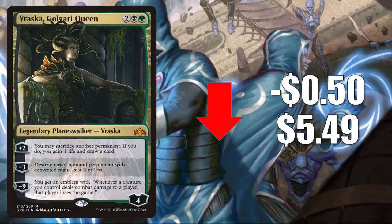Number eight is Vraska, Golgari Queen, down 50 cents to $5.49. This is another card that has seen some play in Modern, Legacy, and even Vintage at times. It's even seen some early Standard play this season, but you can find one copy in the Final Adventure 2020 Challenger deck.